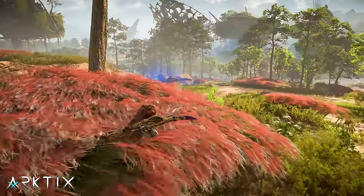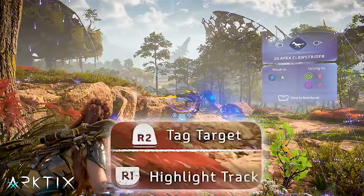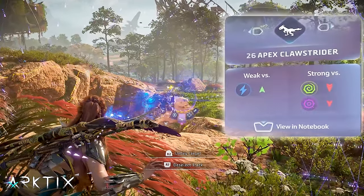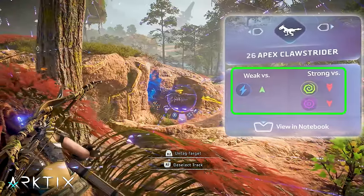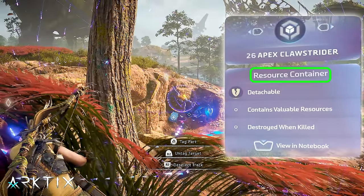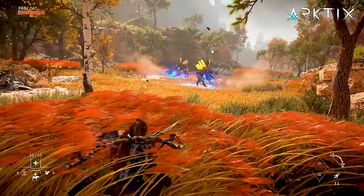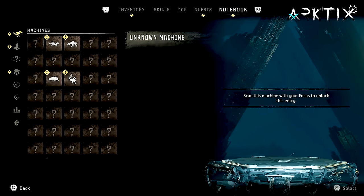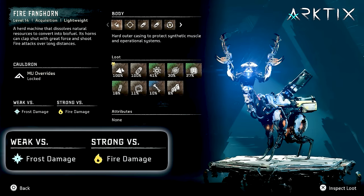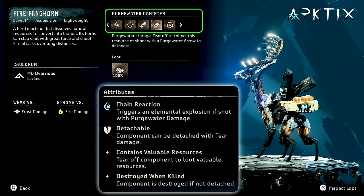Getting back to being stealthy, you definitely want to get in the habit of using the focus to gather intel. Just like in Zero Dawn, scanning a machine allows you to tag them with a marker and highlight their patrol path. The focus also reveals which elements a machine is weak to and strong against, and it highlights the various components like detachable weapons, weak points, and components you can remove to harvest as crafting and upgrade resources. You can reference all this info anytime in the machine catalog in Aloy's notebook. You'll be able to leverage elemental weaknesses better once you have some decent gear, so at the beginning the component information is most useful.